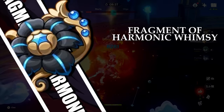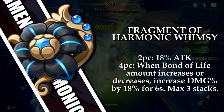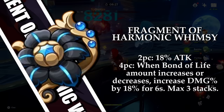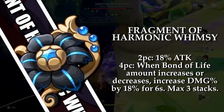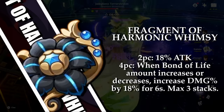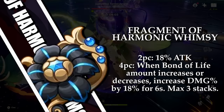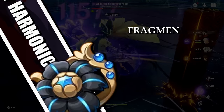The new Fragment of Harmonic Whimsy set provides attack percent in the two-piece. The four-piece effect increases the damage percent of the active character by 18% when the value of the user's bond of life increases or decreases. This effect lasts 6 seconds and can stack up to 3 times at 54% damage bonus — a gargantuan, Furina-level amount of damage percent — but strong upsides like this are always paired with a heavy downside, and this set is no different, as it relies on gaining and losing the bond of life mechanic.